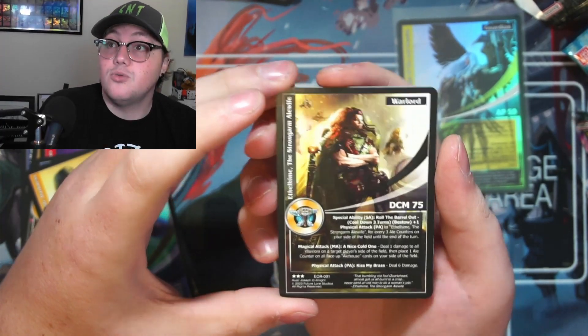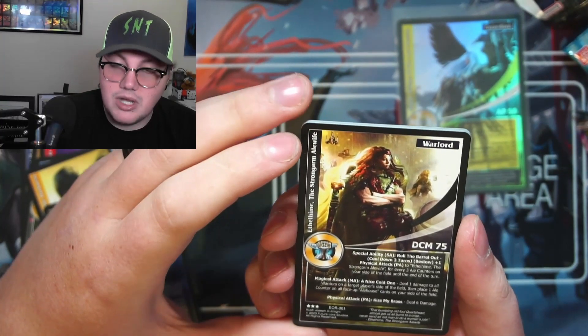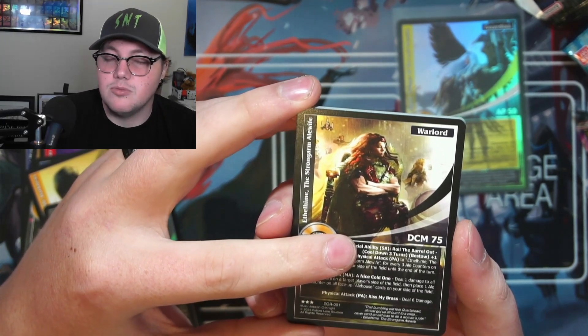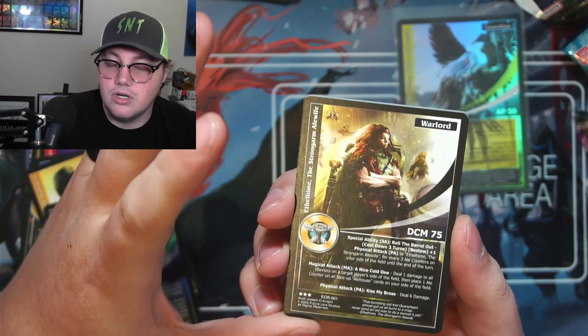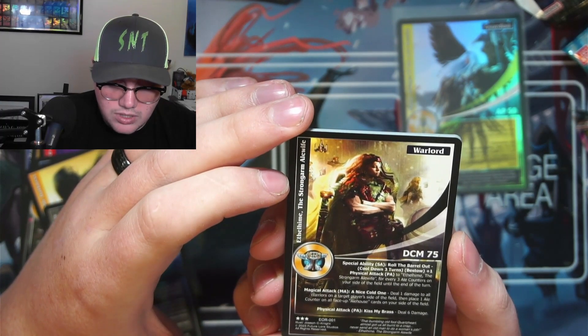Oh, this is a dwarf warlord — sweet! So I have a new warlord. My original warlord is Quartzart, and his special ability lets you look at the top five cards of your deck, rearrange them in any order, place them back on top and draw a card. His magical attack is to bounce one warrior, with four physical attack.